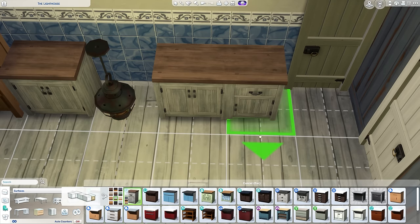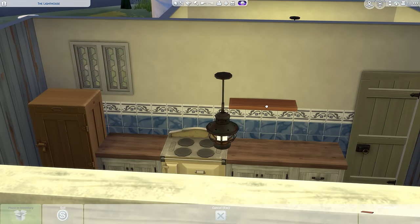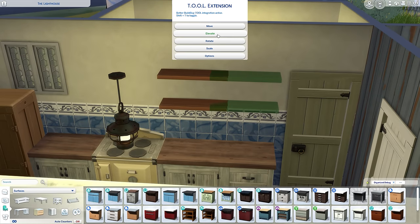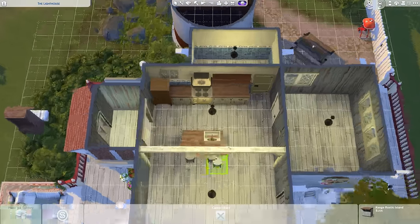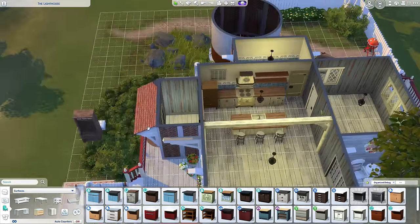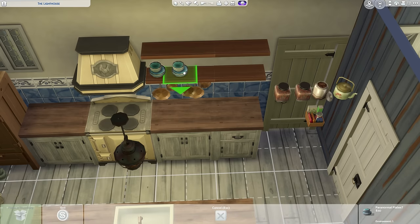Into the interiors — I went for a very much run-down vibe in here. I wanted everything to look a little bit messy, a little bit weather-beaten, so I used all of the panels and stuff from the Horse Ranch pack. Once again coming in handy for all kinds of builds. Honestly, I'm using that expansion pack's build and buy more than anything else at the minute. It might not have been an expansion worth of gameplay, but I still think the build and buy is the best we've got in a very, very long time.